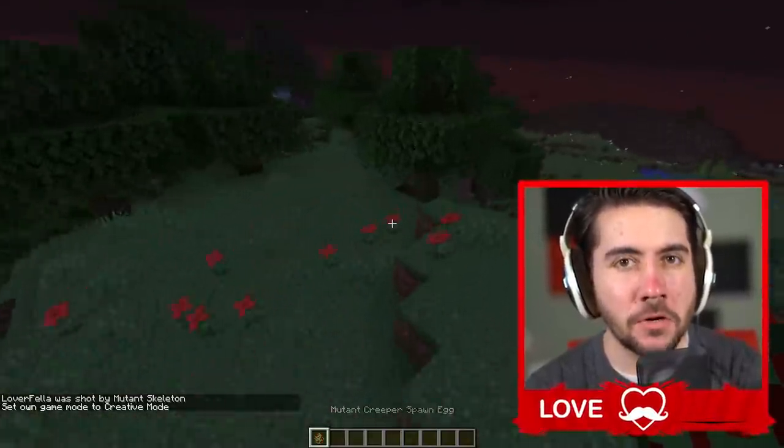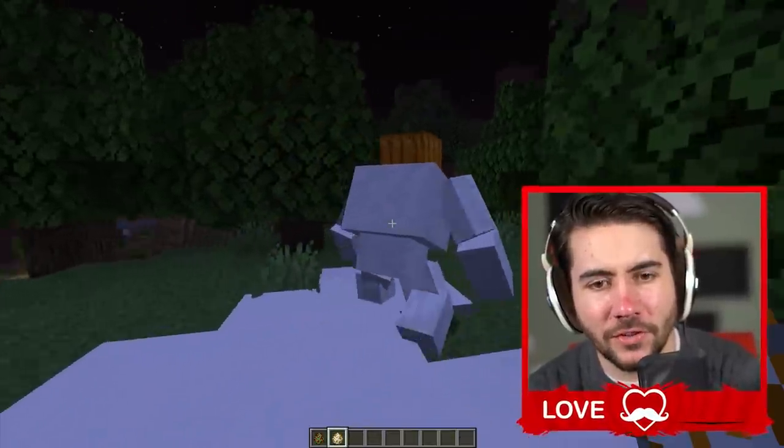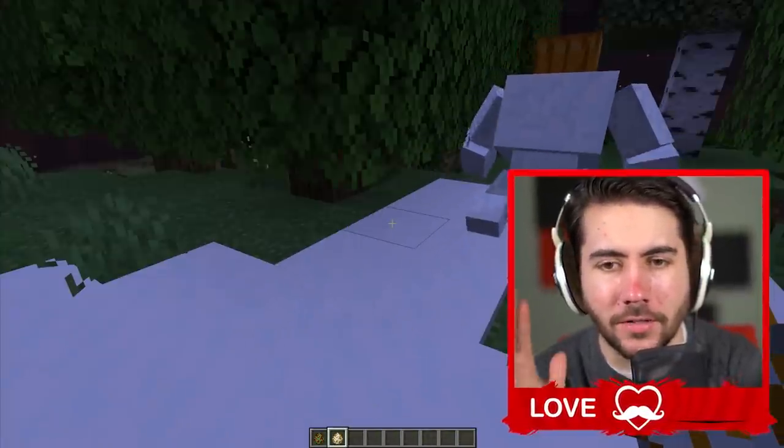I know you've probably been waiting to see the mutant creeper, but we'll do that one at the very end of this patch. First we're going to do the mutant snow golem. Let's see what he looks like. He's just kind of messed up looking. The way that the blocks are shifted is uncomfortable.